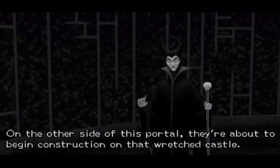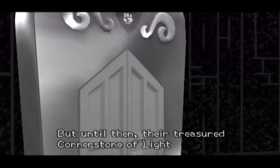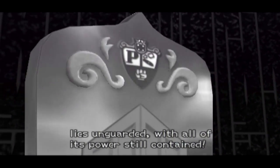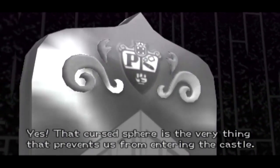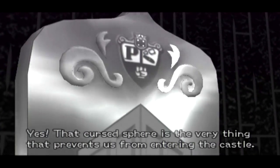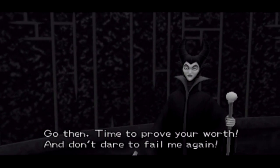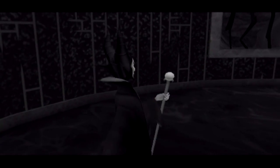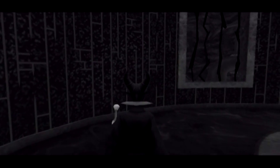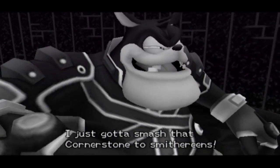Listen well — on the other side of this portal they're about to begin construction on that wretched castle, but until then their treasured Cornerstone of Light lies unguarded with all of its power still contained. — The Cornerstone of Light? — Yes, that cursed sphere is the very thing that prevents us from entering the castle. You know what must be done — go then! Time to prove your worth and don't dare fail me again. — Don't fail her again... I just gotta smash that Cornerstone to smithereens!